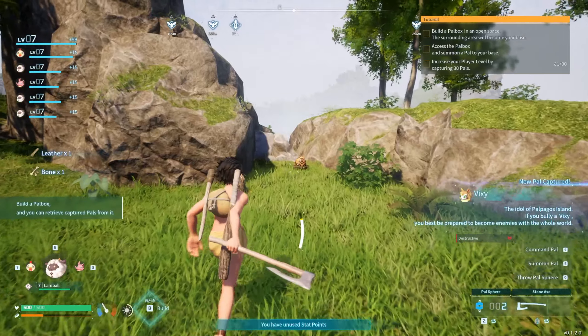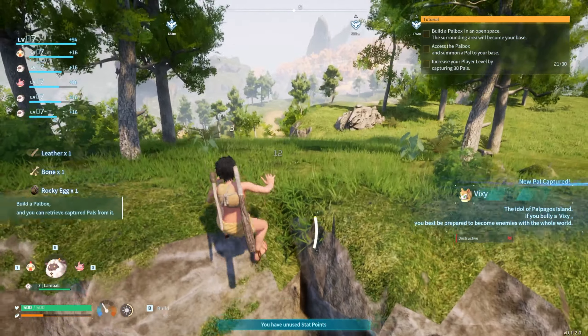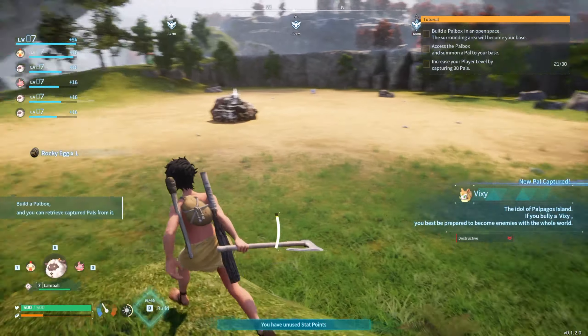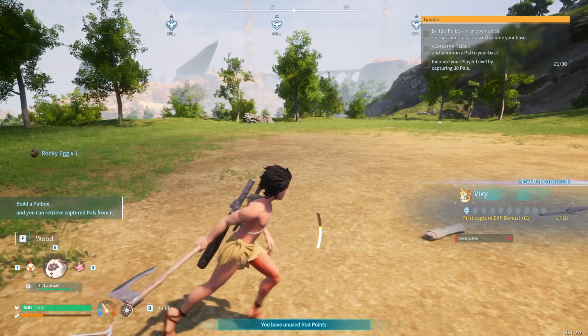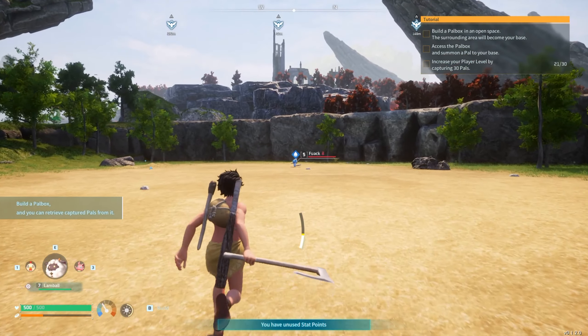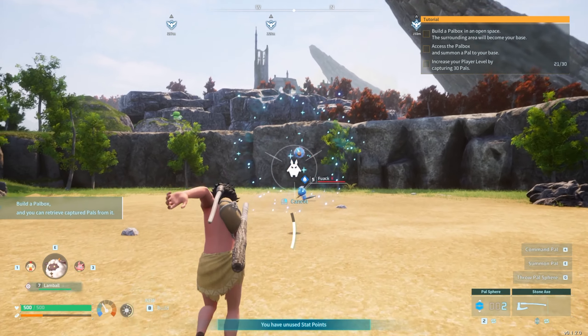As I was searching around here — what is this? A Rocky Egg? Heck yeah! And we just caught a Vixie too — looks kind of like an Eevee. So it's the non-fire version of Fox Sparks. And we got a Flock? Shut up, we got a Flock?